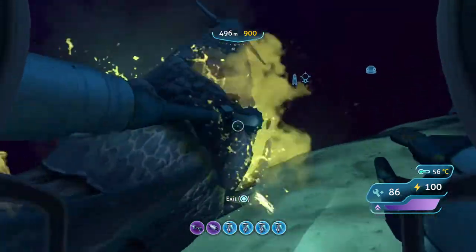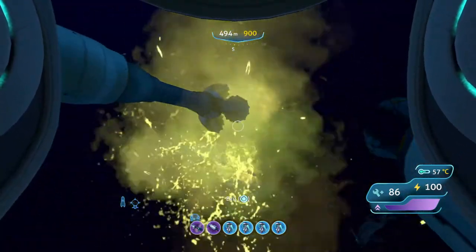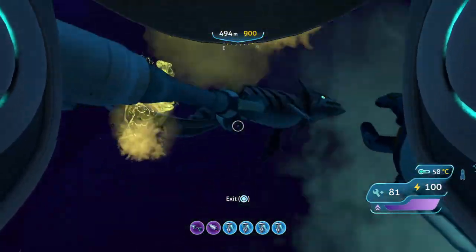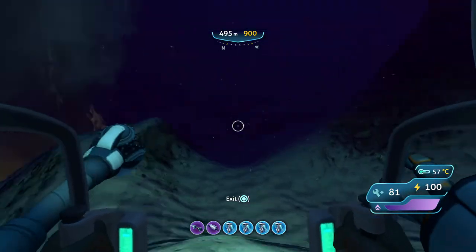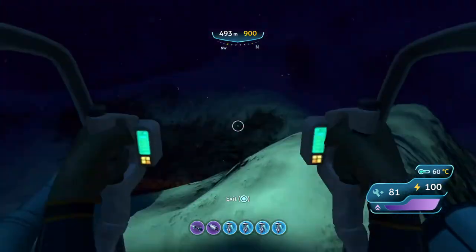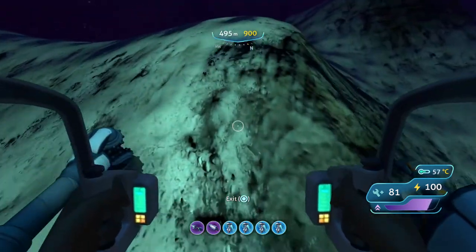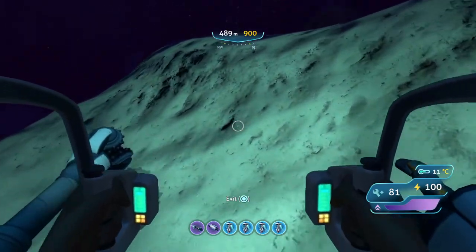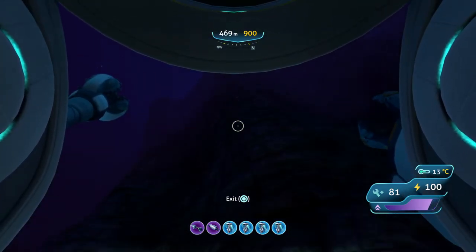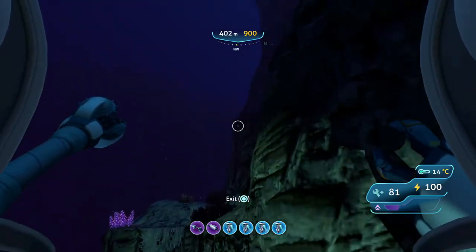Something just tore a chunk out of my suit — I have a drill arm, and drills can take a lot of damage. There's going to be a cluster of ion cubes when you get there. To get through that cluster you're going to want to jump all the way up this area. Trust me, this is when it starts getting difficult, because you need to start using your jet pack wisely.